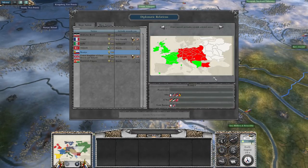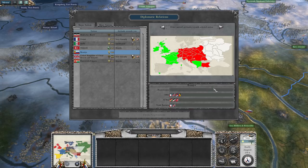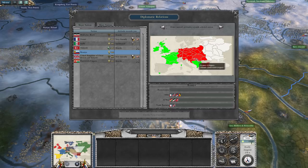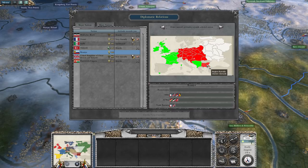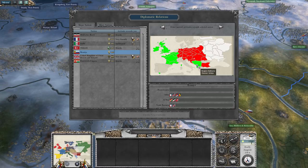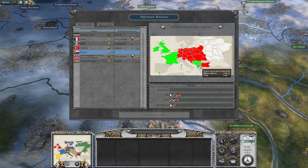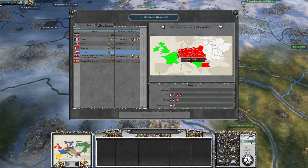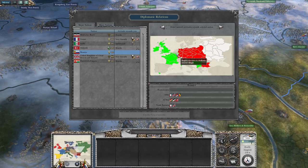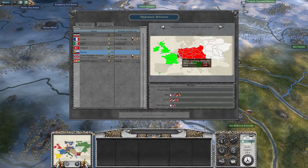One thing we're going to do before that is take a look at the diplomatic situation — see roughly what's going on. We've got the massive enemy block right here together with the Ottomans, then we've got our ally Serbia right there in the middle, which probably won't go too well for them. And we've got the Belgians, who didn't really join us because they wanted to — more or less because they didn't have a choice.